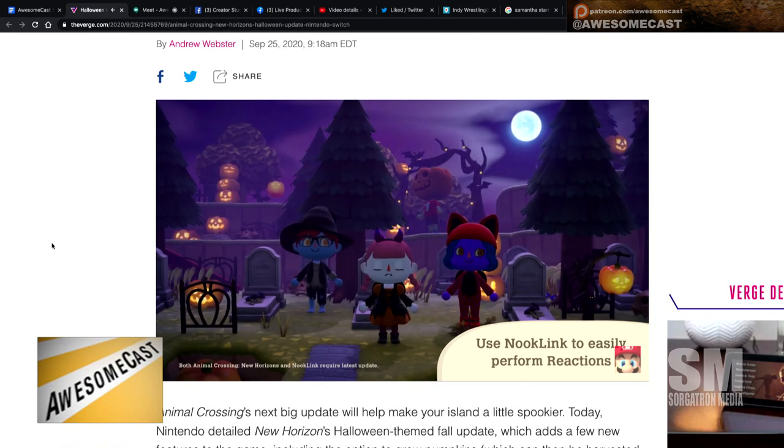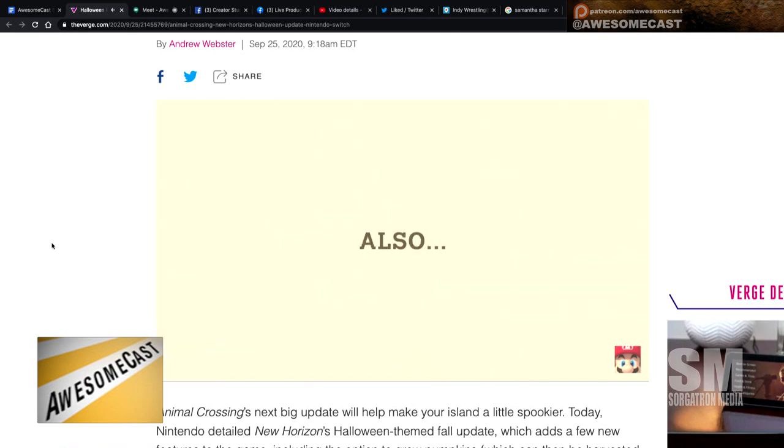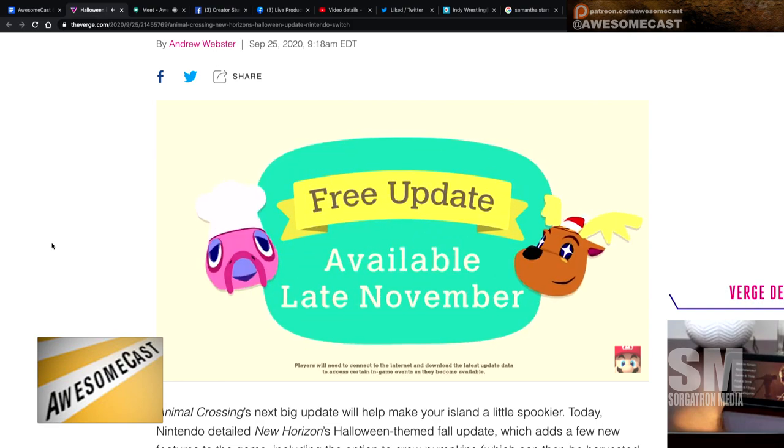I got those all ready to go, and then there's a bunch of new recipes for spooky things like jack-o'-lanterns and jack-o'-lantern tables — 'spooky' is the big word. Wait, what is this? There's a haunt function and they start shaking like zombie style. So there are different reactions in Animal Crossing.